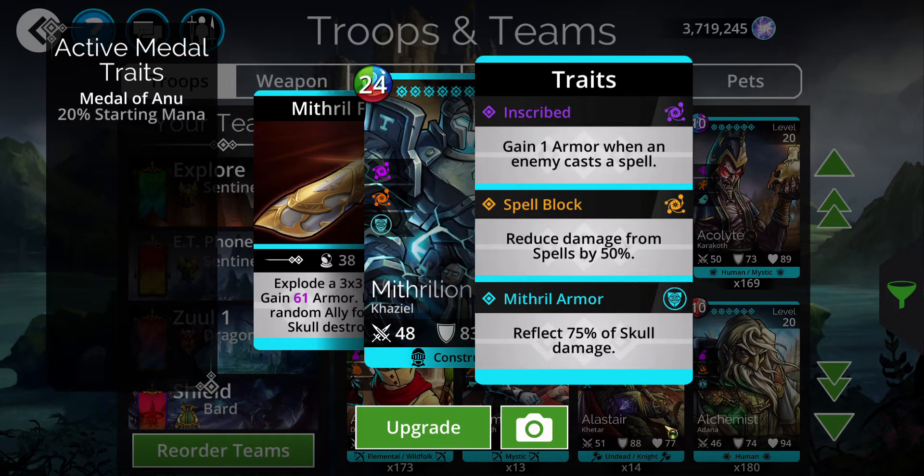Traits: Inscribed — gain one armor when an enemy casts a spell. That's not very powerful. Reduce damage from spells by 50%. Reflect 75% of skull damage — oh my, that's interesting. That's an awfully nice frontline troop for anti-skull spam.